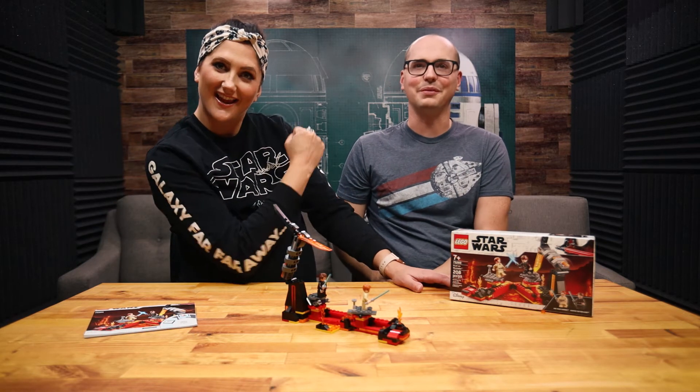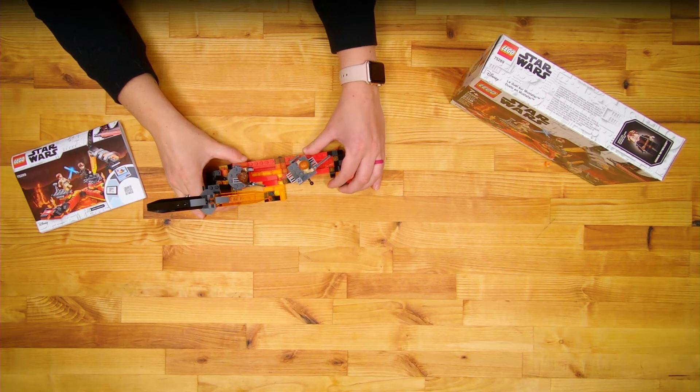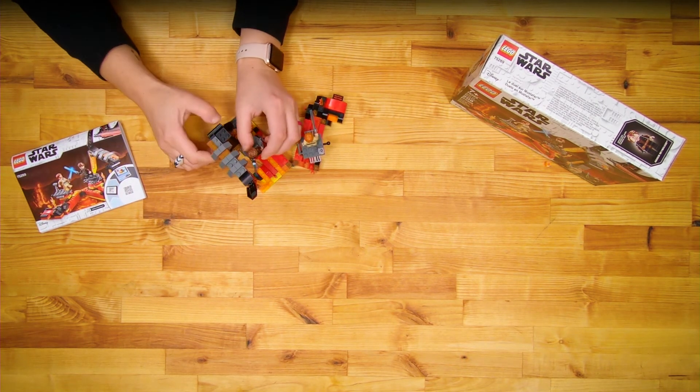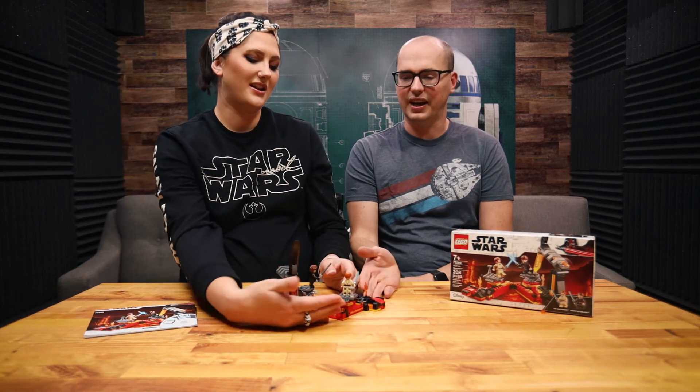For 20 bucks I'd say get a different Lego set, unless you really like Anakin and Rock'em Sock'em Robots. They missed the mark on doing a dual build here. With the set coming in two pieces, they could have easily split it so one person builds the left side and the other builds the right side. In reality, Kara built the set and I built all the moving pieces — so you really couldn't do a true dual build.